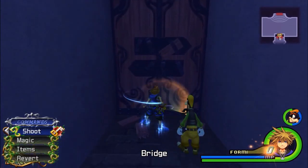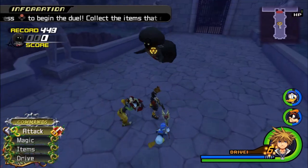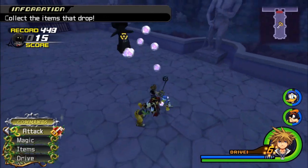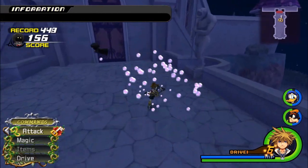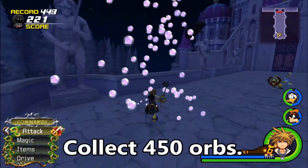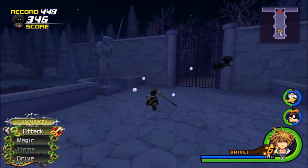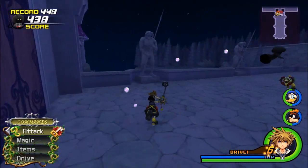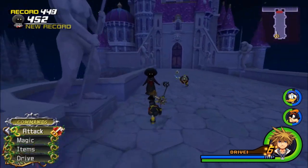Number three is going to be in Beast's Castle, where we fought Xaldin. You want to collect 450 orbs, because those orbs will go away as fast as possible. I think the highest goal is to get like 500, but the main goal is to get 450.